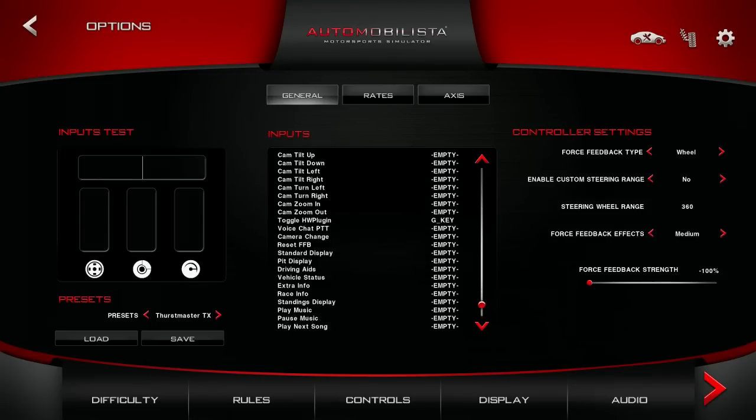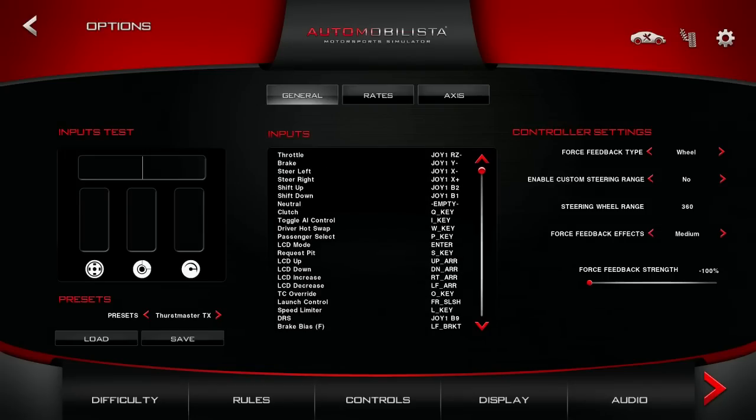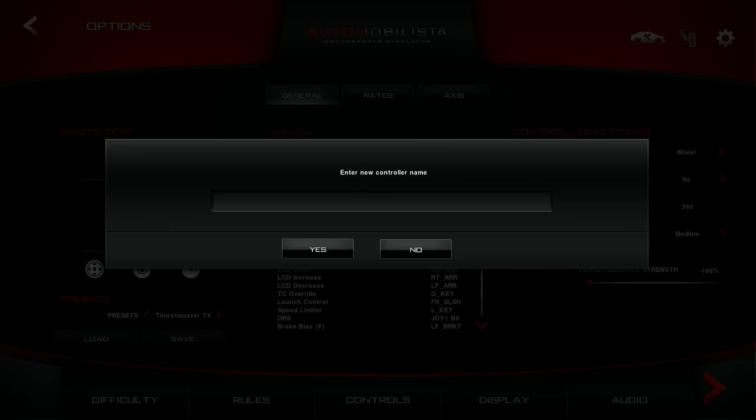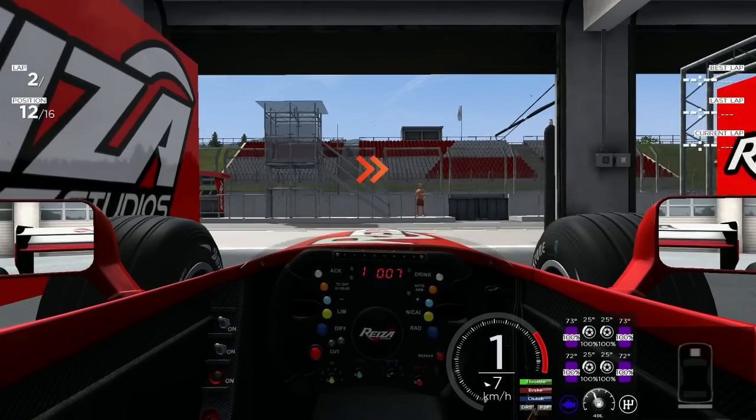Anti-roll bar, brake bias adjustments, launch control, passenger selects, hot driver swap — that's pretty sweet. Hand brake. The customization in this is pretty sweet. Alright, let's go. Let's leave the garage. I believe we have full control in the pit lane. I don't want to push the boundaries and put myself into someone else's garage. So we'll cross the line and release the pit limiter.